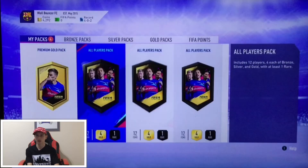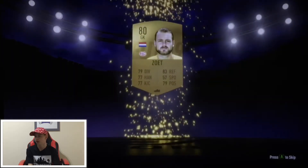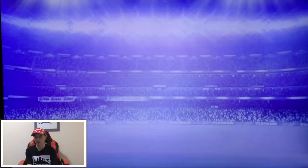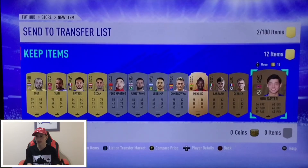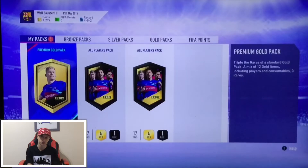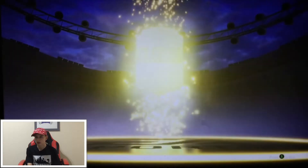Now let's open the all-players pack. Come on guys — boards! No board, but it's Zoet. An okay player, I'm never gonna use him, but he'll be good for SBCs. That is a good pack — I like the all-players packs because they're good for SBCs. You also get star packs, and there might be some full objectives done. All my tasks already done.